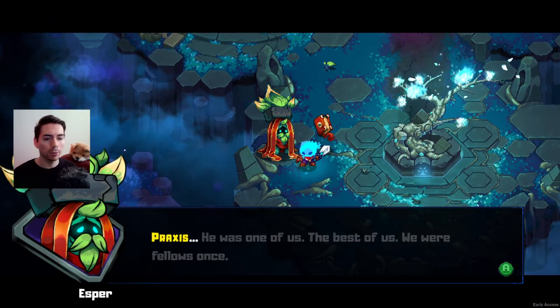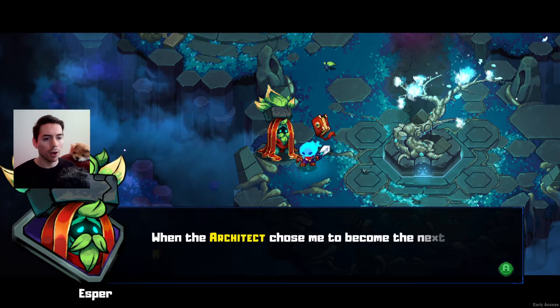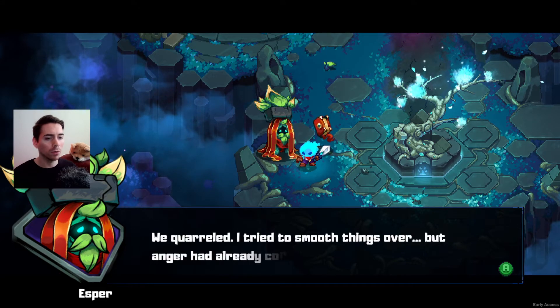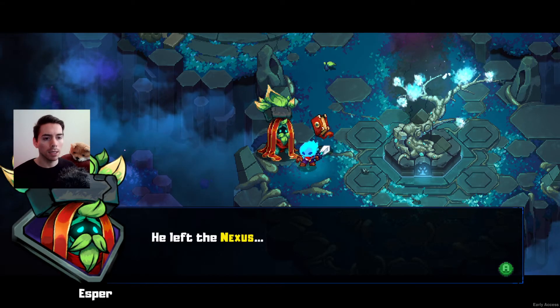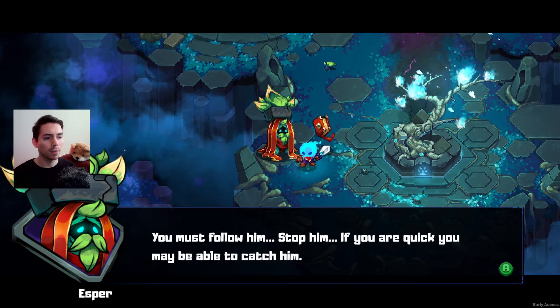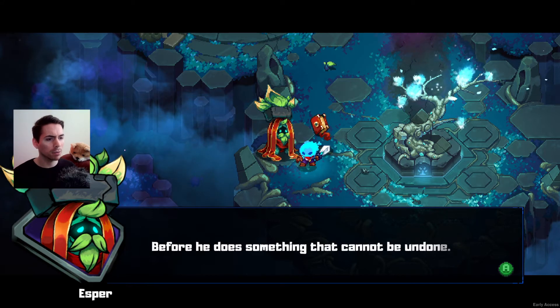He has more to say. Praxis — he was one of us. The best of us. We were fellows once. When the Architects chose me to become the next Keeper, Praxis was furious. We quarreled. I tried to smooth things over, but anger had already corrupted Praxis's heart. He left the Nexus, and I blame myself — he should have been the Keeper. You must follow him. Stop him. If you are quick, you may be able to catch him before he does something that cannot be undone.